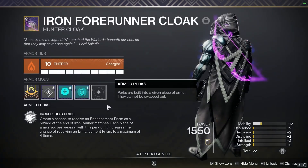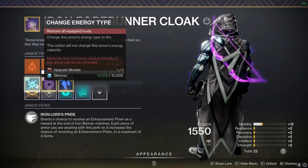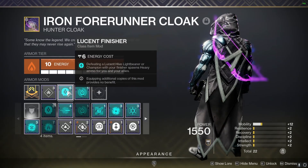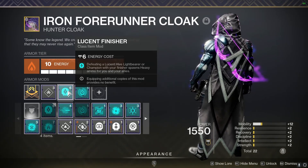On my cloak I have it as solar — it doesn't really matter what element yours is. I'm using Overload Grenades from the artifact so my void grenade can apply the overload effect, and then Lucent Finisher, as mentioned before, so we can create two bricks of heavy ammo every time we finish a champion.